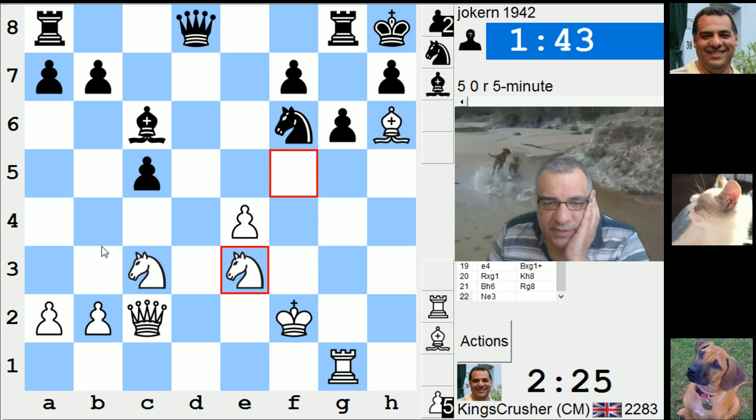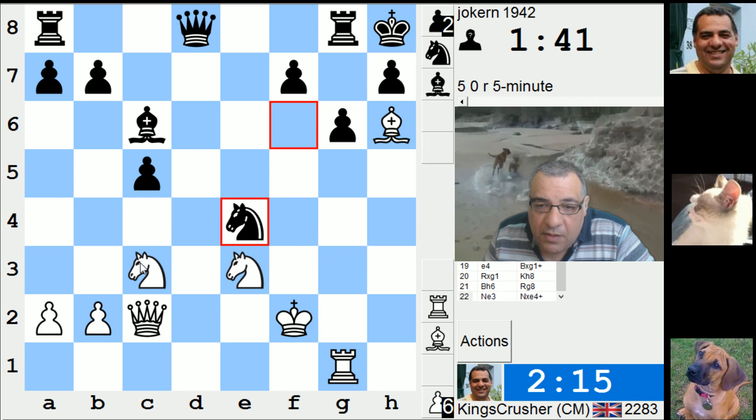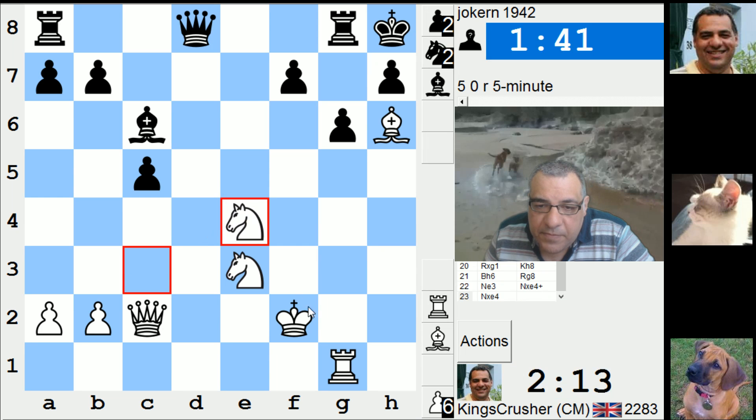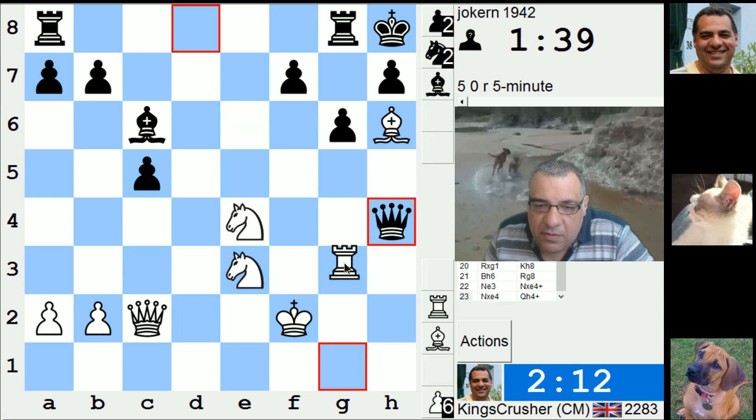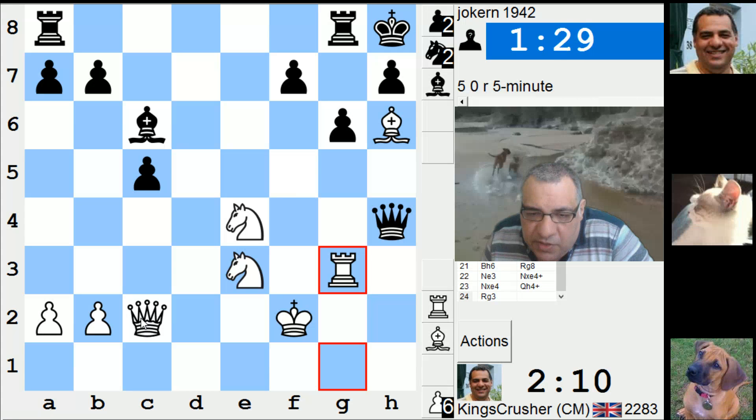He has weakened the dark squares a little bit - is it possible I have something? Oh, he's going for queen h4 now as well. Okay, maybe I'll give him that check because there's queen c3, and I've got exactly nothing I guess. But let's check the position anyway - queen h6, queen c3, then nothing.